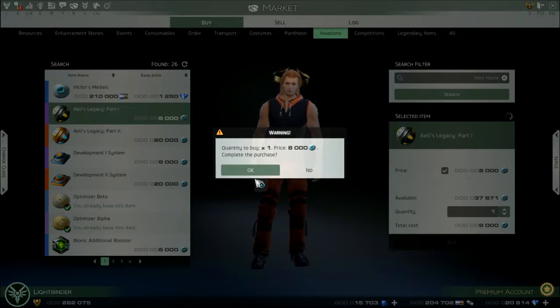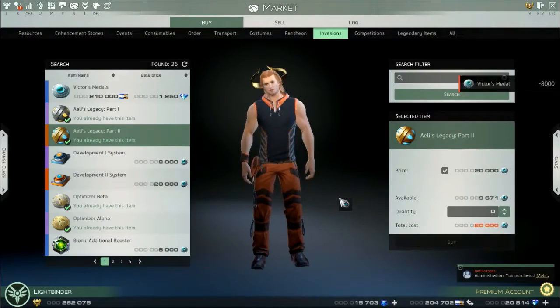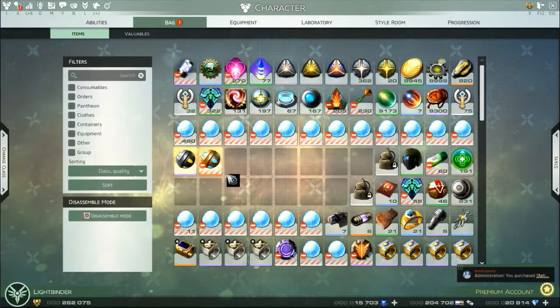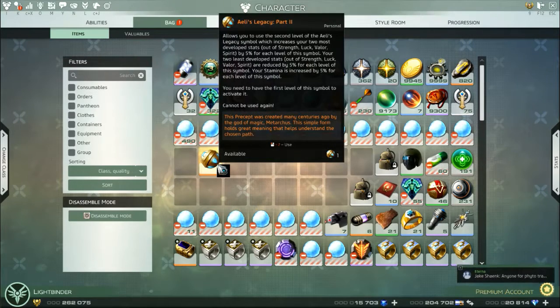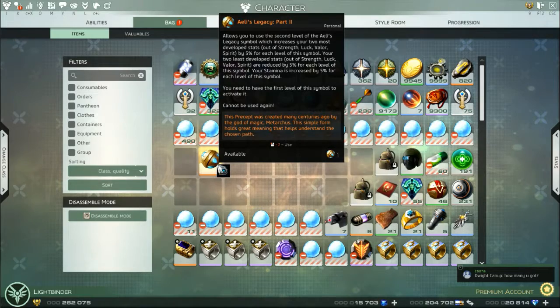Buy this one, buy this one. I'm gonna pop this one first, then pop two. It allows you to use the second level of Allies Symbol, which increases your two most developed stats out of Strength, Luck, Valor, Spirit by 5%, up to 10%. Your least two developed stats out of Strength, Luck, Valor, Spirit are reduced 5%, up to 10%, and your Stamina is increased by 5%, up to 10%.